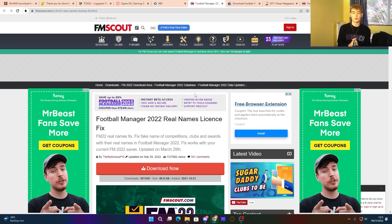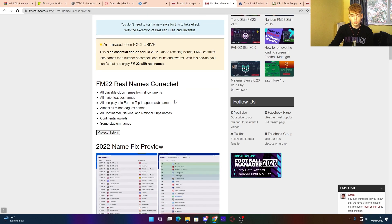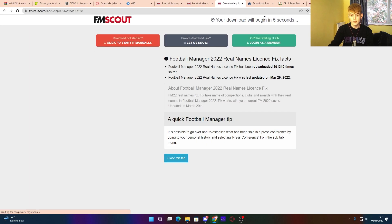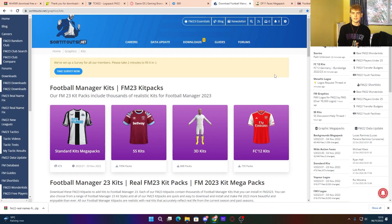This next one might be very important to you: the real names license fix. This is really key for Football Manager because a lot of licenses aren't included in the base game. All you do is click download. There are also installation instructions on the page if you want to follow those, but I'll also show you how to install it.